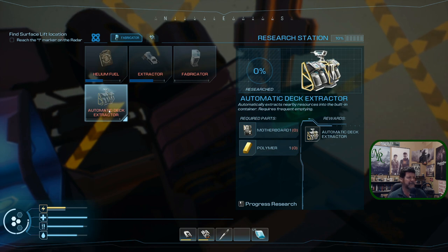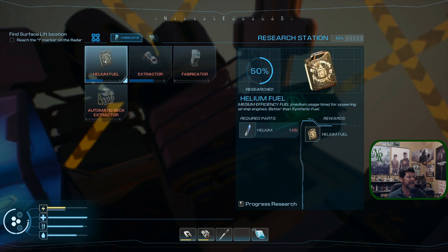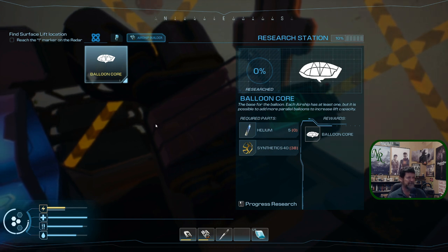They also allowed us to make a second fabricator — before you only got the one, so you can now be making things twice as fast. There is the hand extractor — that's going to need the energy crystals we get down below. We're not going to waste helium at this point on helium fuel. I'm fine with making the biofuels. Balloon core gives us a second balloon if we want it, but I think one big balloon is adequate for what we're going to do.